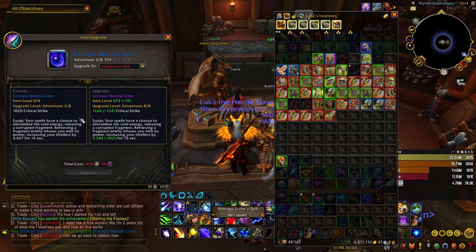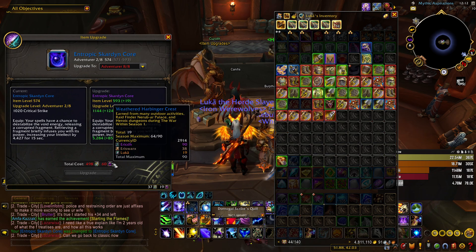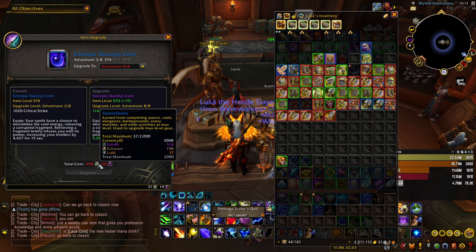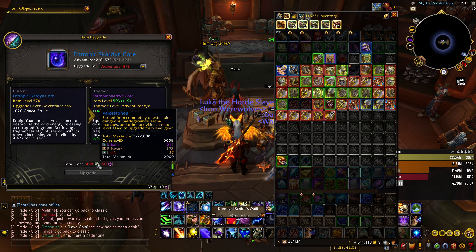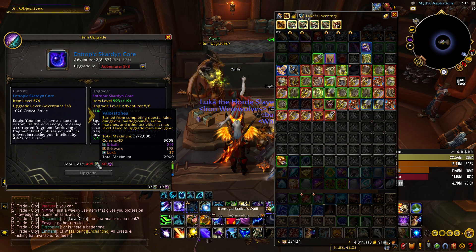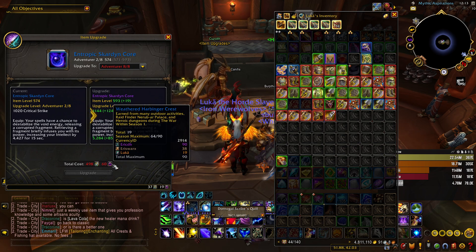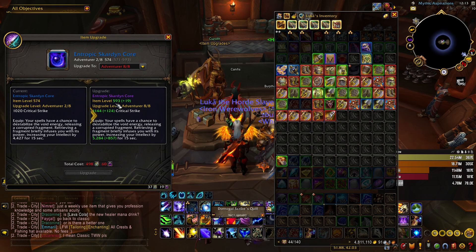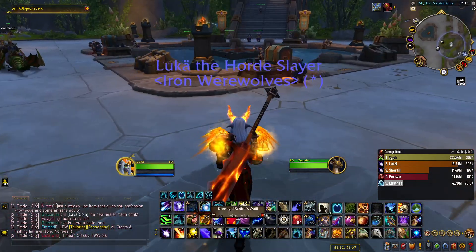The max item level you can upgrade your gear to is item level 593. There is a cap on the harbinger crests, and the valorous stones also have a cap of 2000, which is a bit more kind. You will be able to upgrade about one or two pieces of gear with these crests — most likely one. So you're going to have one piece of gear that's 593 item level, which is pretty high — that's Mythic Zero item level gear.